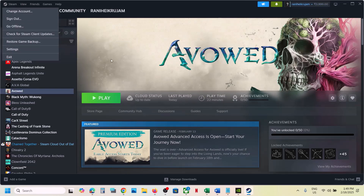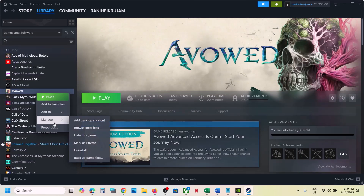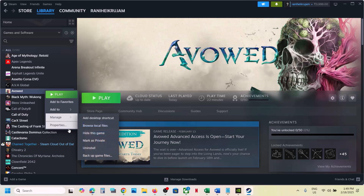Restart Steam and then launch the game and check. If still not working, the next step is to try launch options. Make a right-click on the game, select Properties. In the launch options, you can type in -dx11, then close this, launch the game, and check.